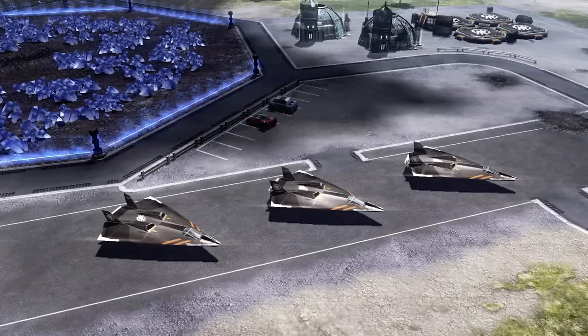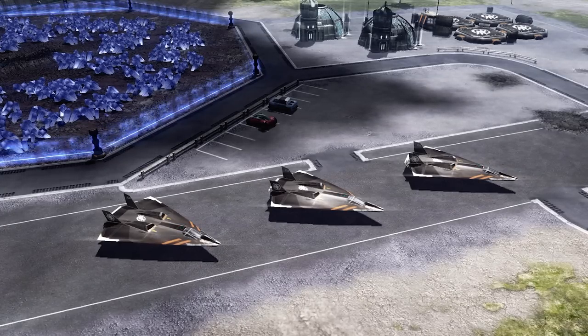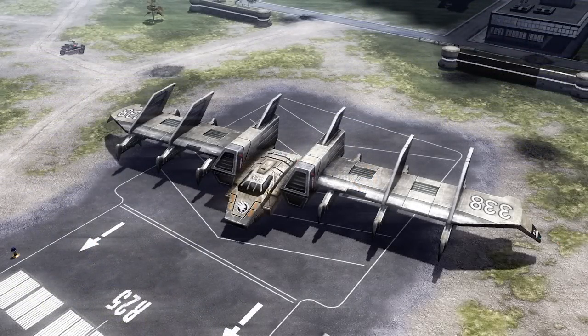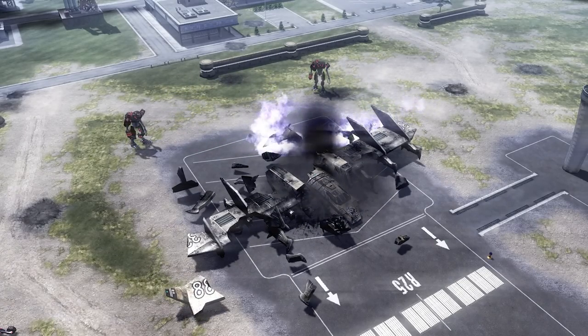The Brotherhood of Nod first discovered these supersonic fighters at a spaceport in the Chilean Blue Zone. Another plane was also discovered there: the Ironside Experimental Troop Transport. Based on the designation on its wingtips, this transport was probably known as the X-8. There really isn't any information on this plane other than its flying wing design and that it was meant to transport troops and supplies. This prototype was ultimately destroyed by the Black Hand during their mission to capture Dr. Giroux.